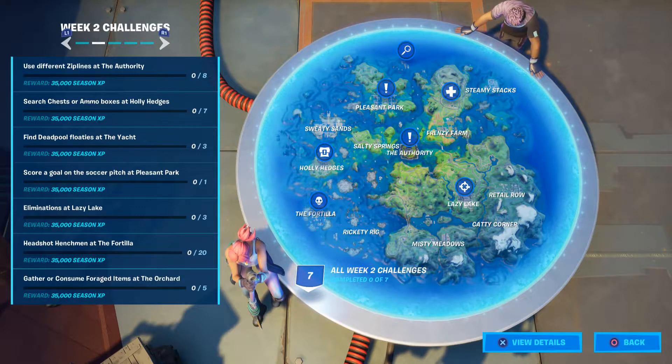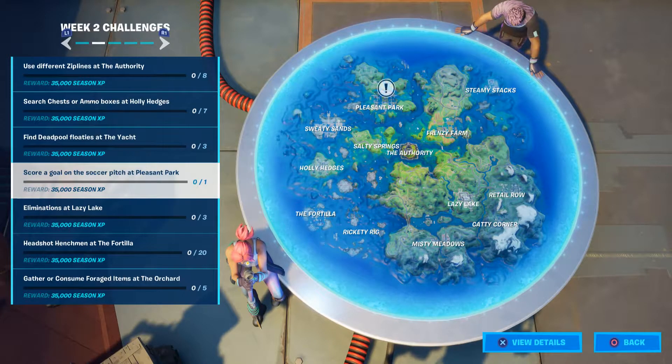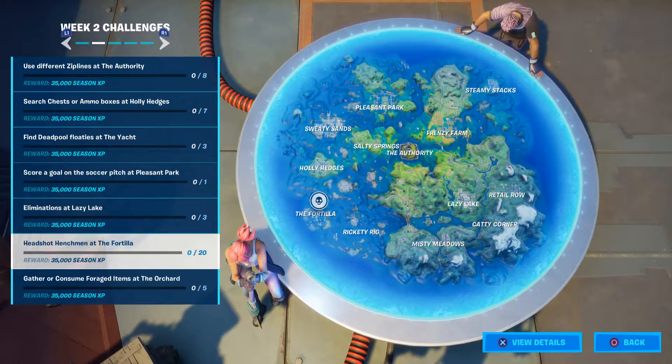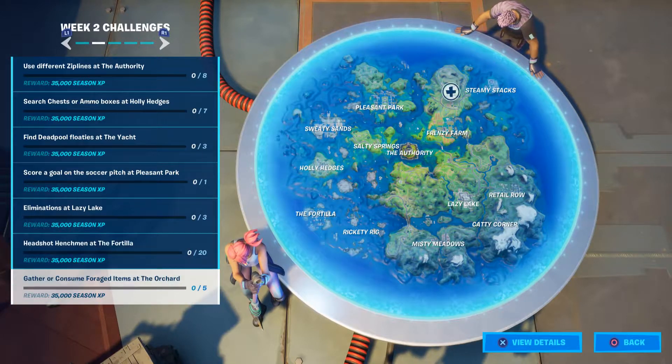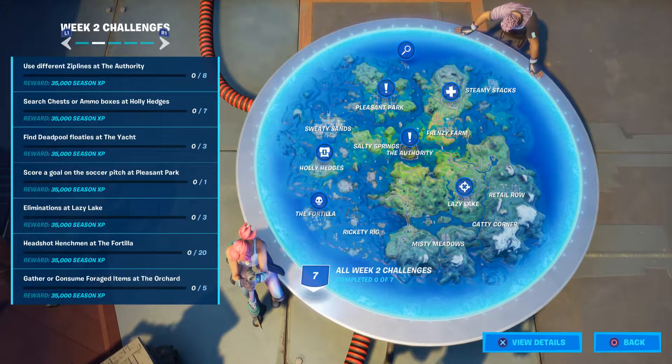If you go over to week two challenges, you have: use different zip lines at the Authority, search chests and ammo boxes at Holly Hedges, find Deadpool floaties at the Yacht, score a goal at the soccer pitch at Pleasant Park, eliminations at Lazy Lake, headshot henchmen at the Fortilla, and gather or consume foraged items at the Orchard. As you can see on the map, it actually will show you where all these locations are, which is pretty cool. I'm really surprised with the Pleasant Park one because that actually used to be a challenge way back in like season four or five where you had to go and score soccer goals at all the different spots. I'm really surprised they brought that one back.